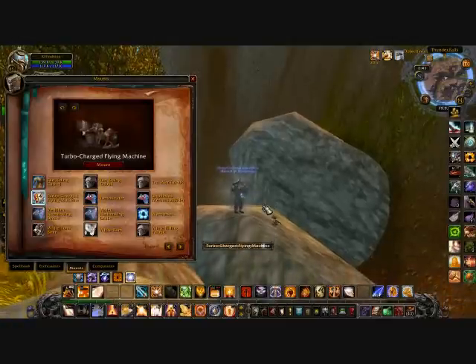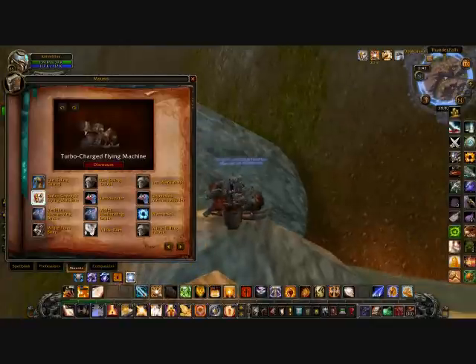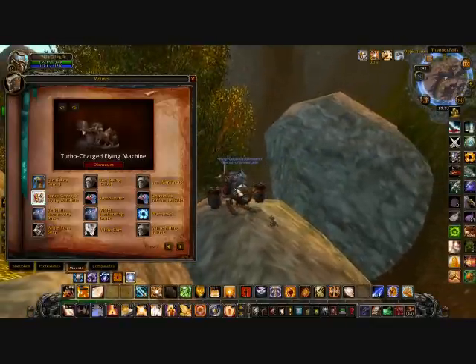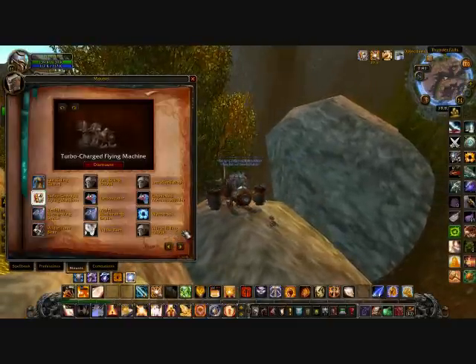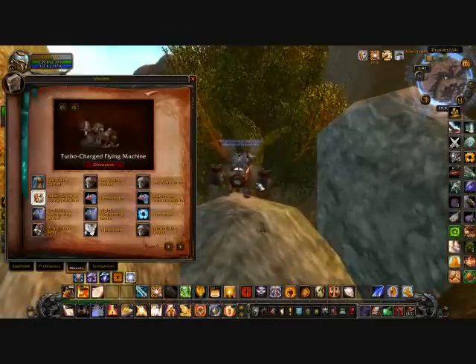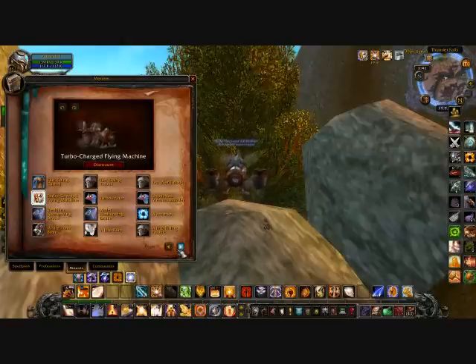Here's the Turbo-Charged Flying Machine — this is the epic version of the flying machine. You make it at around 400 in engineering — 400, 350, something like that. The only hard part about that was Khorium when I made it; I'm not sure how Khorium is to find now.